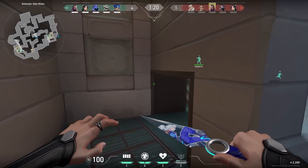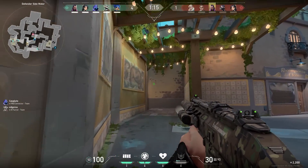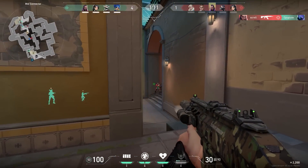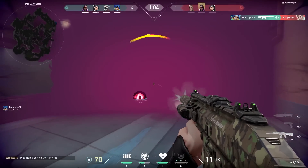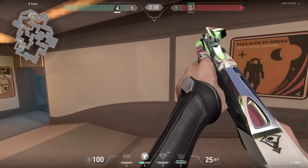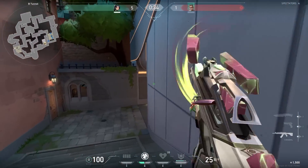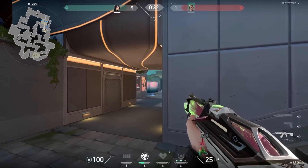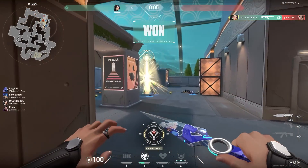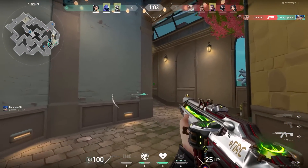Another important thing to remember if you want to win more rounds is to try to read the enemy. In this game, the enemies like to play around mid a lot, so I decided to leave Cypher alone on B and go mid myself for a little more backup. Since Chamber got an operator over here, I decided to go down — I thought I had a bit more advantage with my Vandal. Just like the second round, there's always that one guy that goes through sewers. Always keep that in mind.